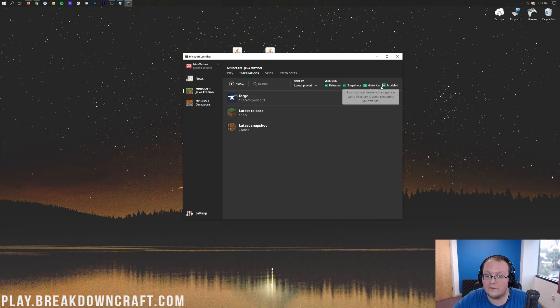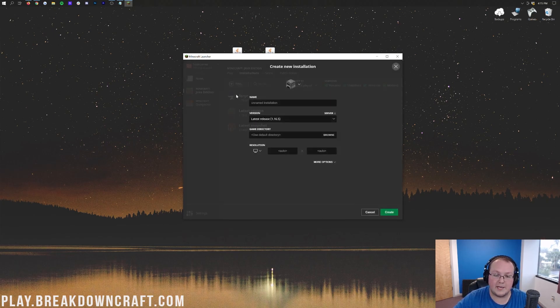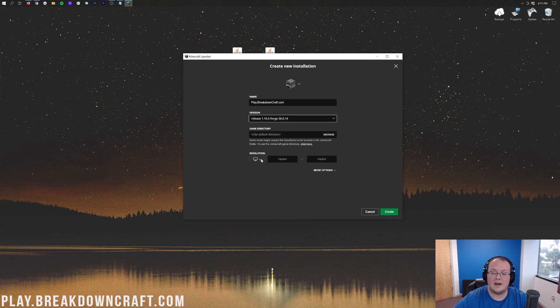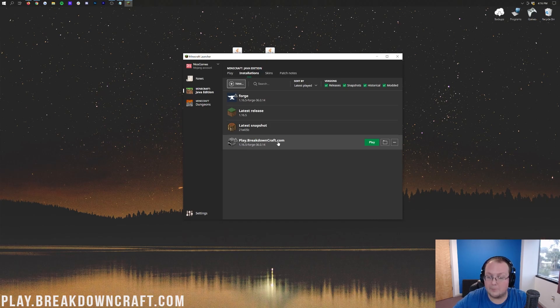If Forge still doesn't appear with 1.16.5, click the 'Plus New' button and enter a name for the profile. Then click the version dropdown and find 'Release 1.16.5-forge' — it may be at the very bottom of the list. Select it, optionally change your resolution, then click the green Create button in the bottom right.